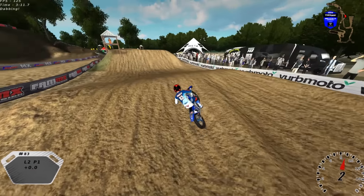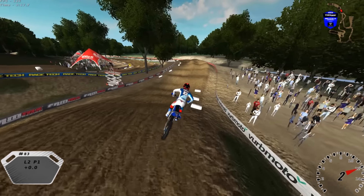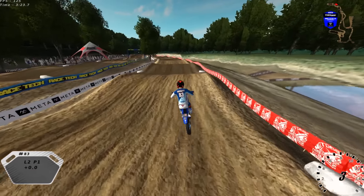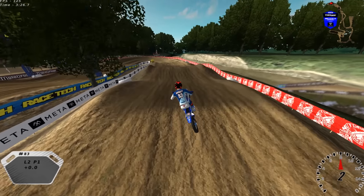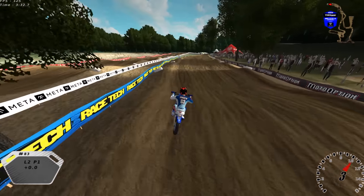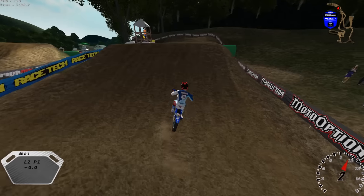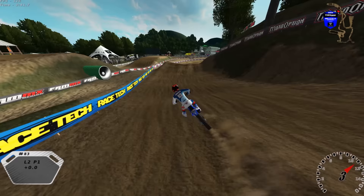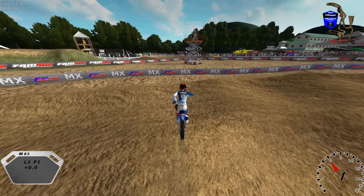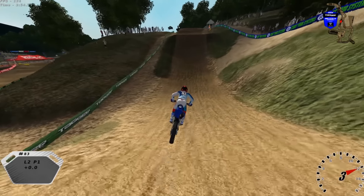We also did a 5K called the Color Run — basically a 5K, which is about 3.1 miles for those of you using the Imperial system. It ran through the downtown streets of San Diego. You get this colored powder thrown on you while you're running and sweating, so it sticks to you. That's why it's called the Color Run — you end up all colorful once you get to the finish line. That took a lot out of us, I would say — well, it didn't take a whole lot out of me.